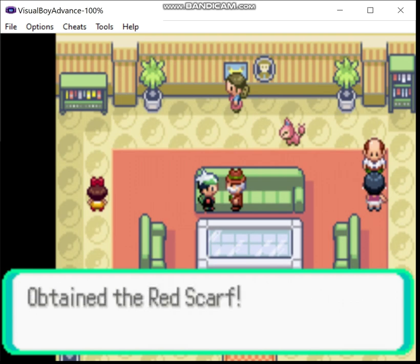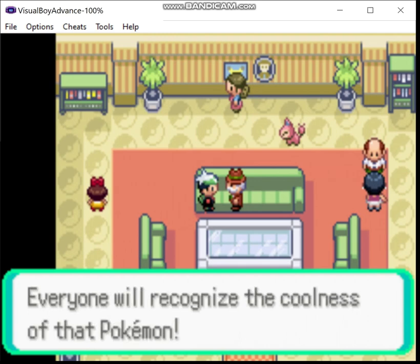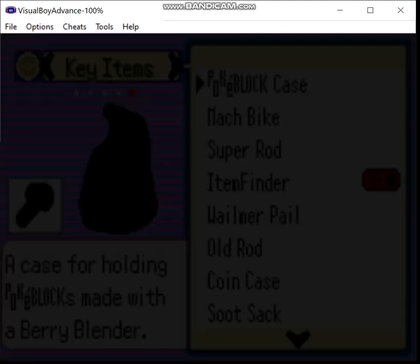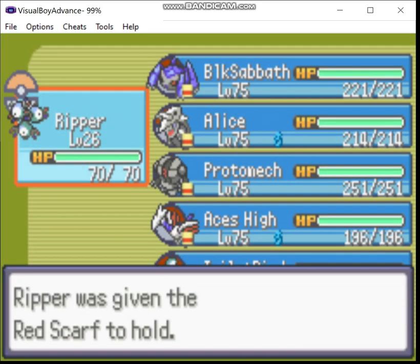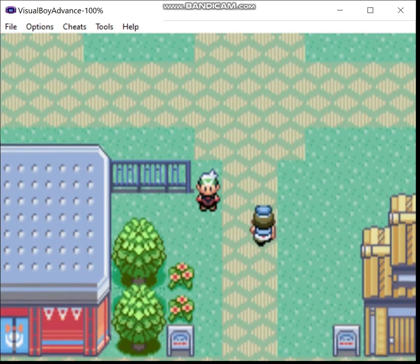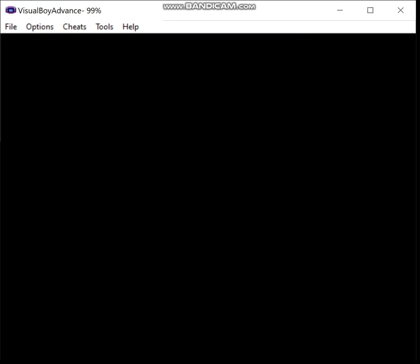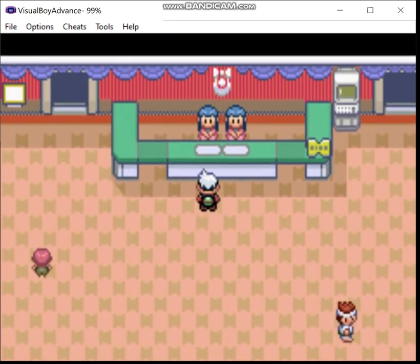The Red Scarf will actually give you a slight edge in the preliminary round, so it's really good to get, and there's one for each category. Let's give it to Ripper. I'm gonna head back to Lillico City, and I think that's gonna wrap it up for this time, ladies and gentlemen. Next time, we're gonna be taking on the next rank of contests, beating each category one at a time. If you like what you see, like, comment, subscribe, check out my Rumble page, and I will catch you all next time.